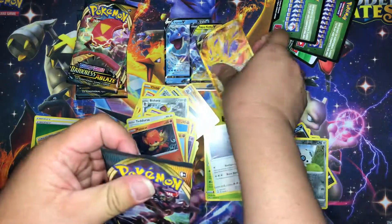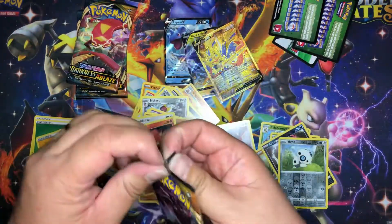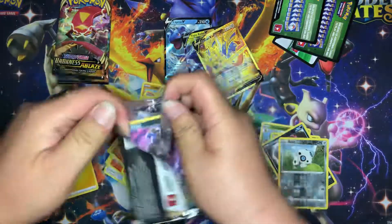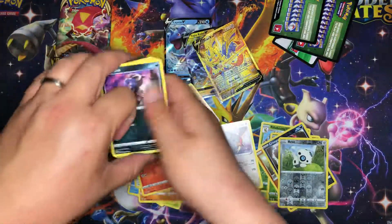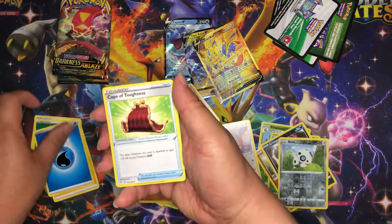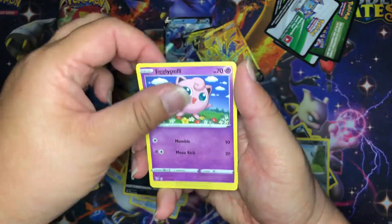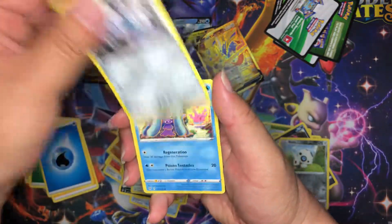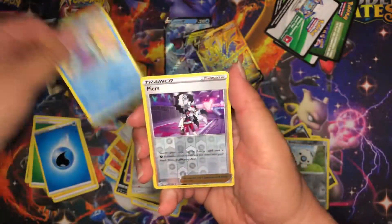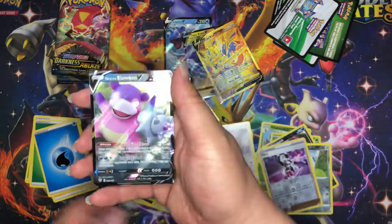One, two, three, four — wow, I'm still really surprised by this pull from a blister pack. Okay, so now we're going on to the next pack of Darkness Ablaze. Water energy, Cape of Toughness, Powerful Energy, Solrock, Dino, Jigglypuff, Dunsparce, Klinklang, Mareanie — that artwork looks pretty cool — and our reverse holo is Pirsir. And our rare — nice, Galarian Slowbro! Wow, okay.